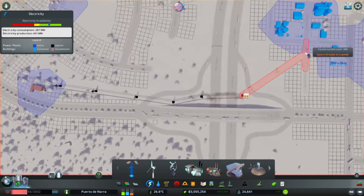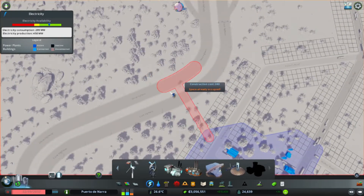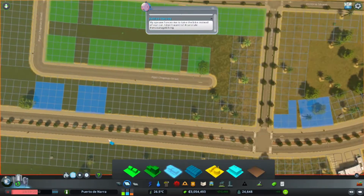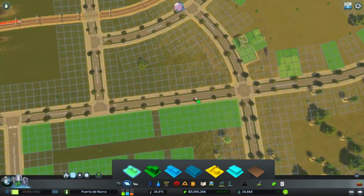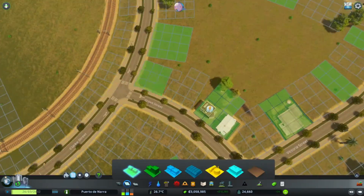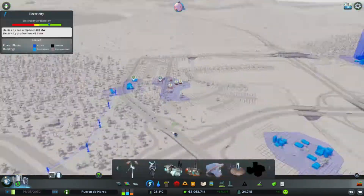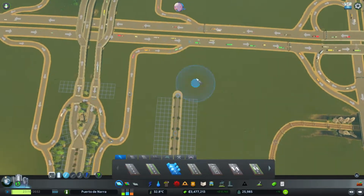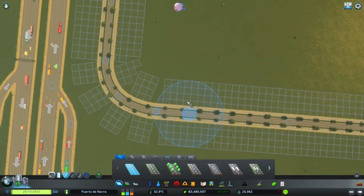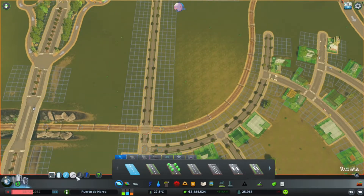One bit of trouble in creating a district far away with wide spaces between buildings is the electric connection. What I do is plop an important service building first — like the fire station here — so there's a starting point for electricity. Heading into the expansion of the district, this area is much smaller than the other side, but that doesn't matter too much.